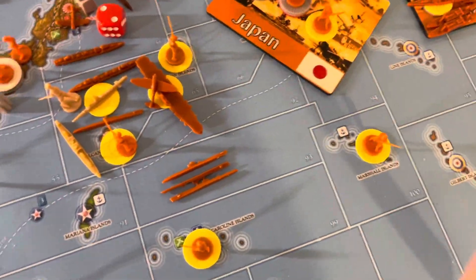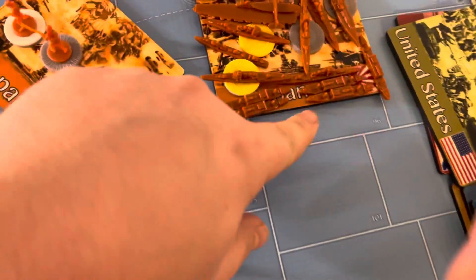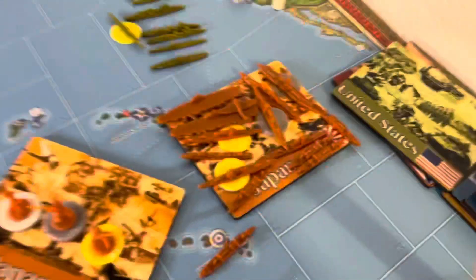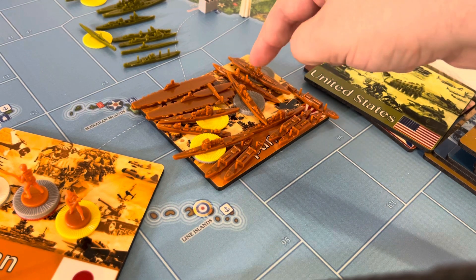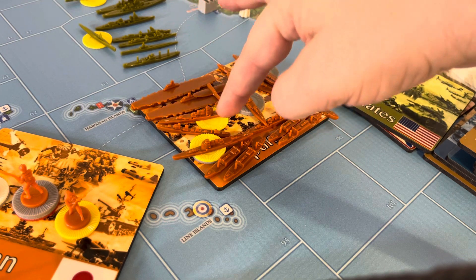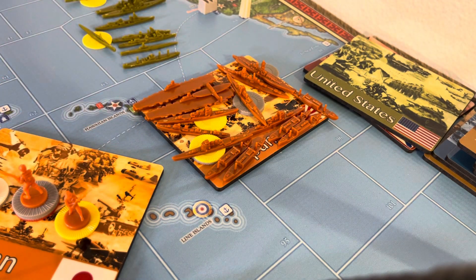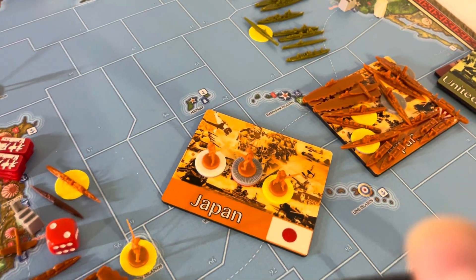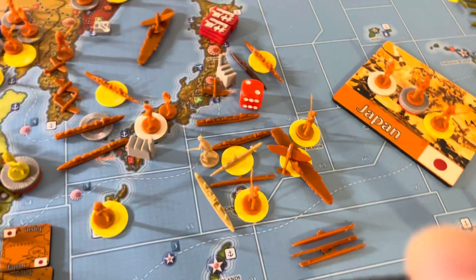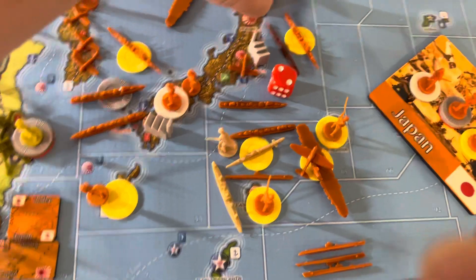Overview of my forces: three subs in Sea Zones 93 and 89, five transports, three heavy cruisers, two battleships, one battlecruiser, three light cruisers, one destroyer, two fleet carriers, one tac bomber. On Formosa: one militia, eight infantry, two marines. In Sea Zone 65: one light carrier, one tac bomber, one sub, one destroyer. In Sea Zone 56: one torpedo boat destroyer, one destroyer.